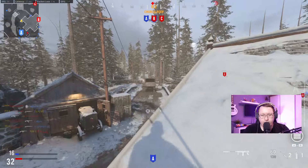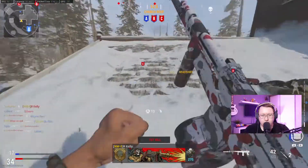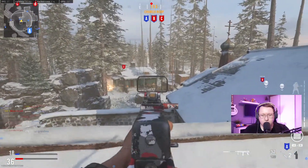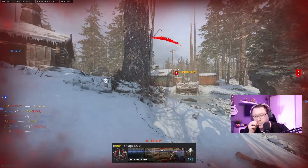Next up we have Surgical — 100 headshots. Not too bad for this weapon. With a decent sight you should be able to take them out, and you can build this weapon out with reduced recoil, so there should be no real issues here. My recommendation is to aim for the chest and bunny hop and you'll get these headshots done.